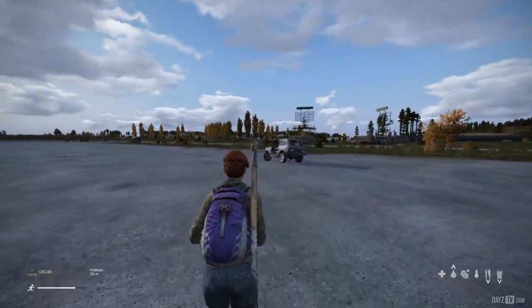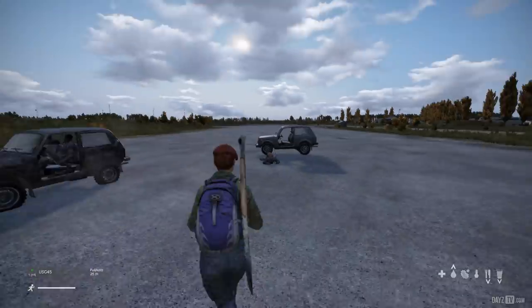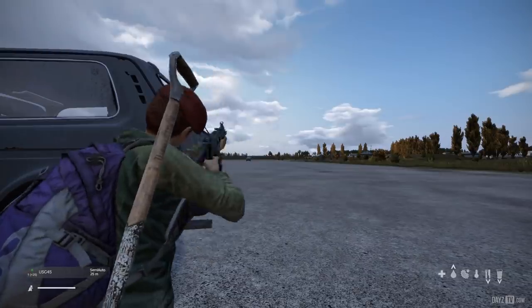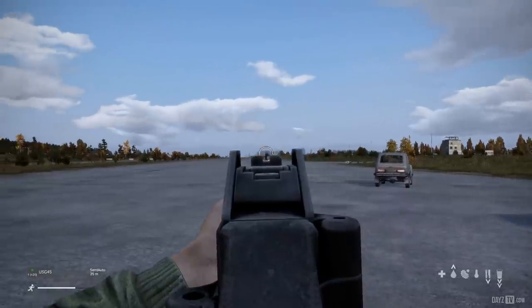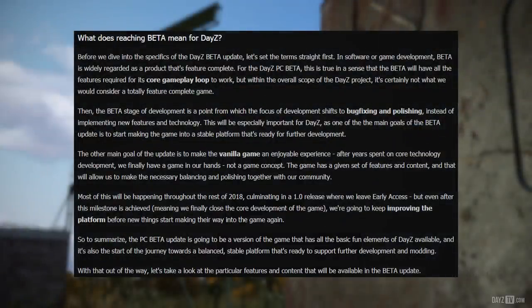The beta stage of development is a point from which the focus shifts to bug fixing and polishing instead of implementing new features and technology. This will be especially important for DayZ, as one of the main goals for the beta update is to start making the game into a stable platform that's ready for further development. The other main goal is to make the vanilla game an enjoyable experience. After years spent on core technology development, we finally have a game in our hands, not a game concept.